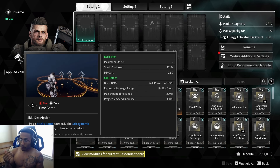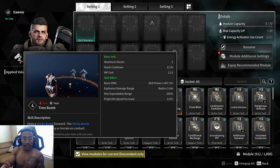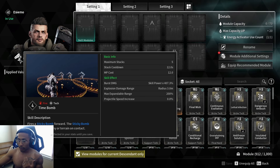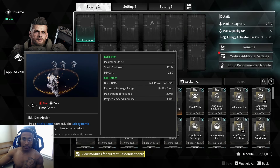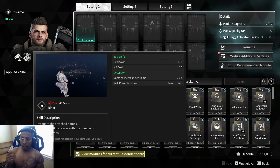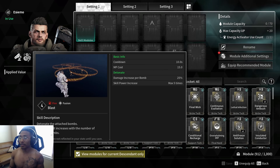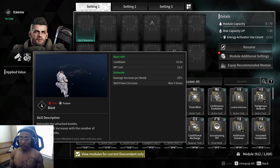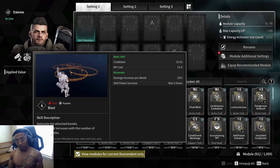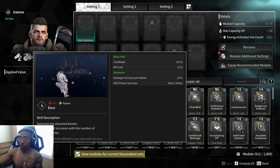There is a mod to increase the projectile speed and it's a good quality-of-life mod, but it isn't necessary. That's your first ability — clear cut and dry, drop some mines and they explode. Your second ability is called Blast. The description: detonate the attached bombs, and damage still increases with the number of attached bombs. The cooldown is 10 seconds and the MP cost is 15.